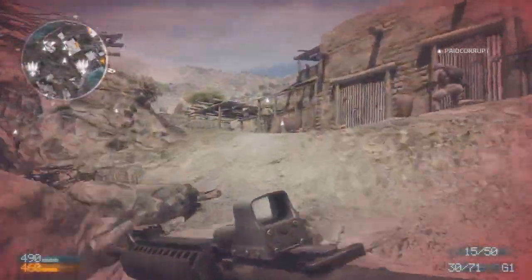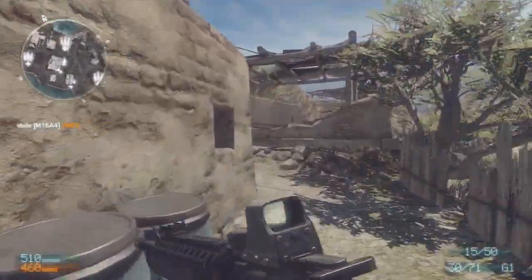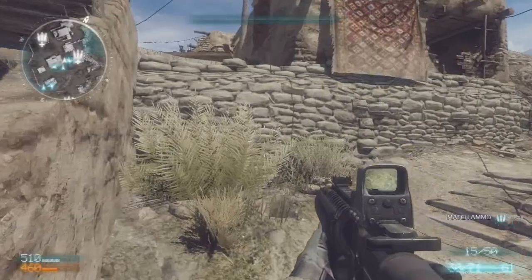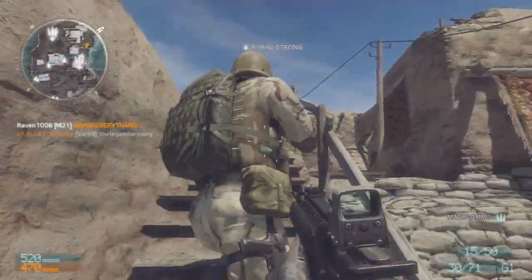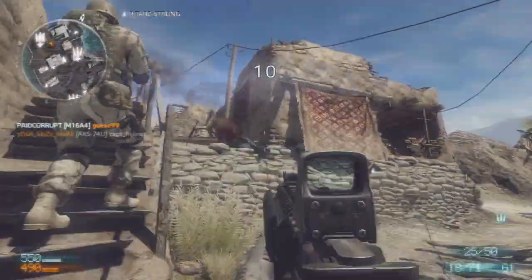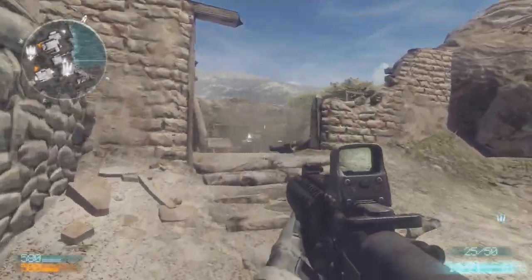I just unlocked the veteran assault rifles but I'm not sure what they even do — they actually have less accuracy than the normal ones. The stats are actually worse than the regular assault rifle. I don't understand why they would give me a gun that's worse than the one you get at level one. I show off a few killstreaks in this one.